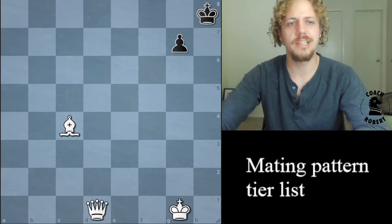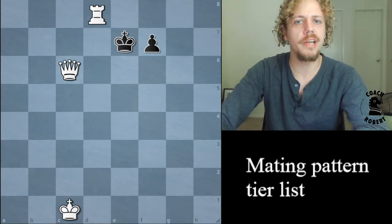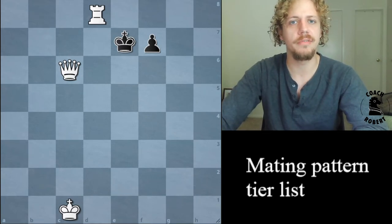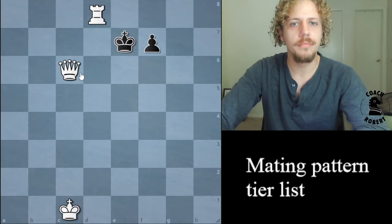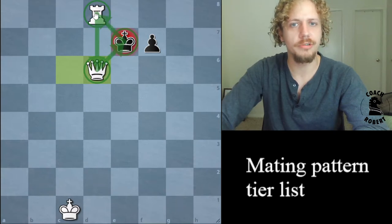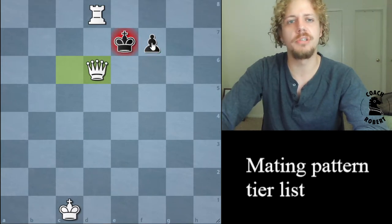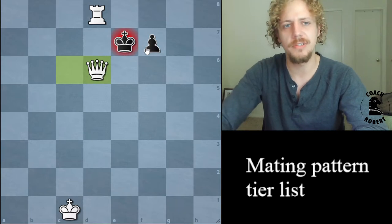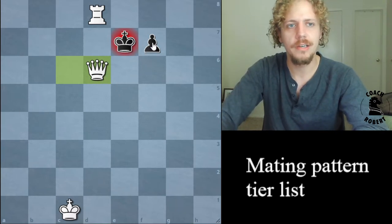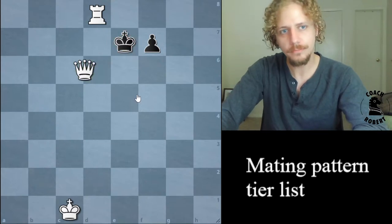Within one category, the order is a little bit significant but not that much. I do think Greco's Mate is very important. This one's called Triangle Mate because chess players are really creative and they name things the way they see them. The checkmate happens like this, and it's named as such because this forms a triangle. This also depends on the placement of the opponent's pieces. That's your Triangle Mate.